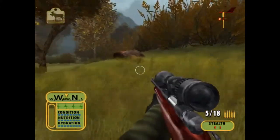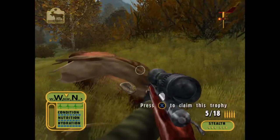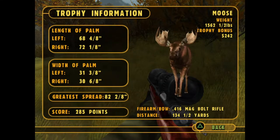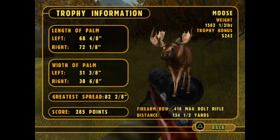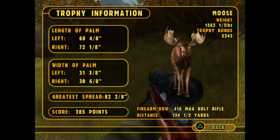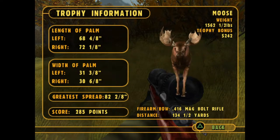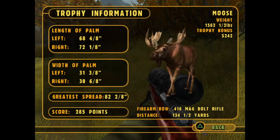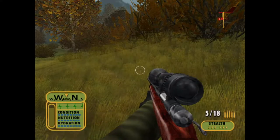So here is our moose. It weighed 1,562 pounds, we get $242 and it scored 285 points. This moose does not look that bad. The mission definitely lives up to the name — that is a very decent sized moose. Well done.